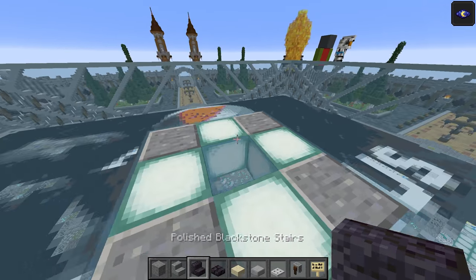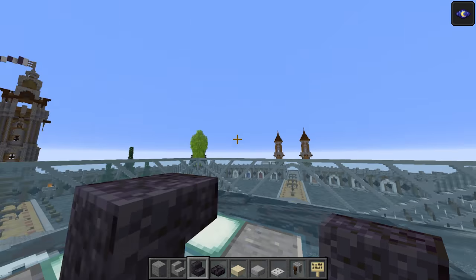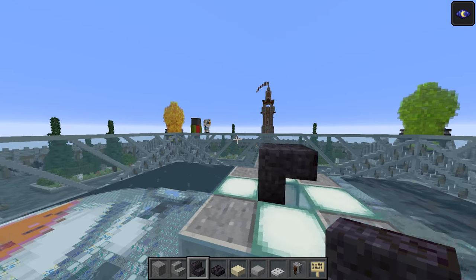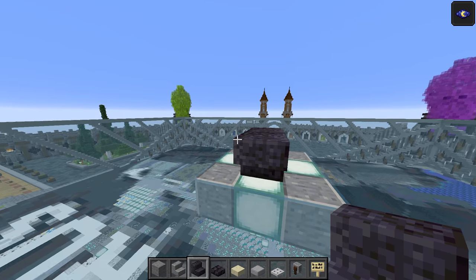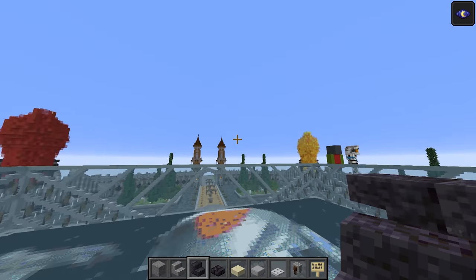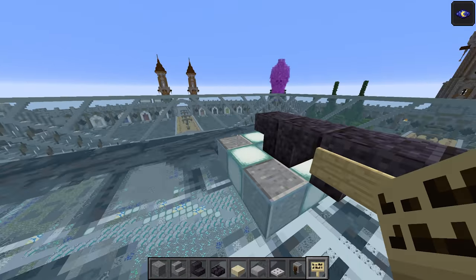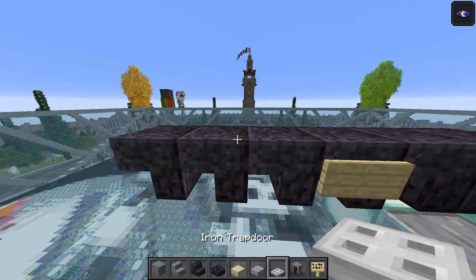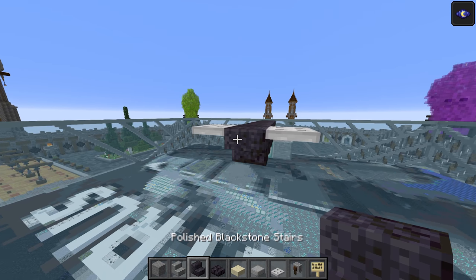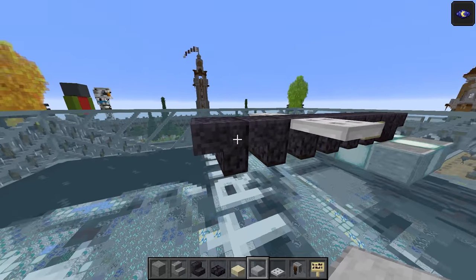We're going to start with the polished blackstone stairs — this is going to be the front of the tread basically. That's what the polished blackstone is, and it's going to be facing towards the purple and green crystals, with the upper half towards the front. Now we're going to do one facing backwards away from it, and then do another one — five of the backwards ones and then one of the forward one. Come to this one here and put a birch sign there and birch sign there. Take the iron trapdoor — leave a gap of one and two, then do one here and one here. Do another set of two more like that because this goes all the way to the back, but we're just going to do it in segments so we get the right amount.